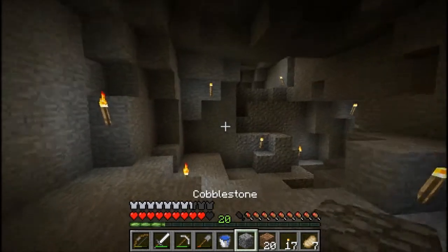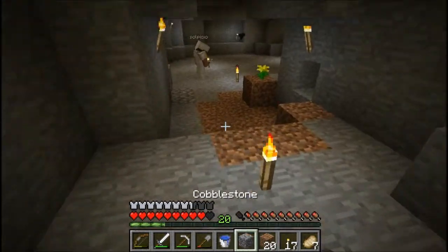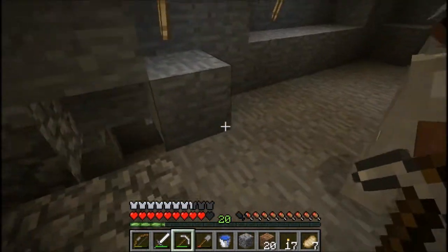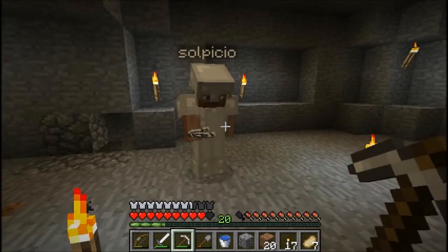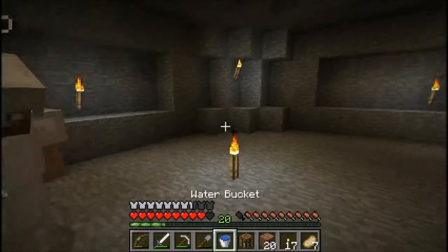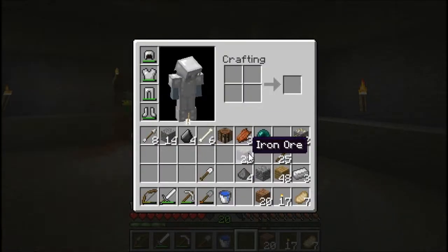I wanted to make room on my hotbar so I can put something else there. It doesn't have to be full. Anything you don't need to access right away — like your hard drive — that goes in your backpack. Well, I know, but my backpack is also full. How can I switch things? Let's make a chest.